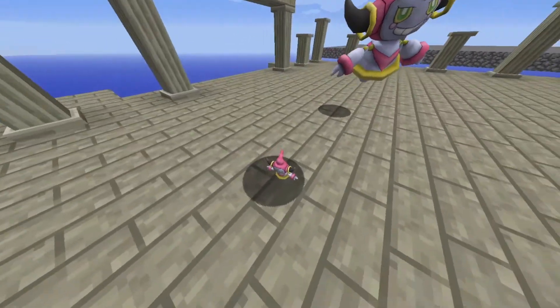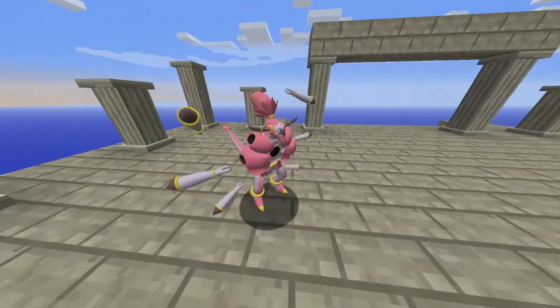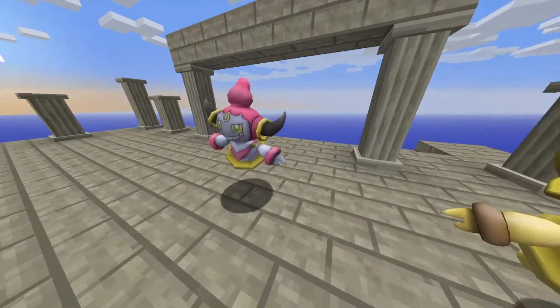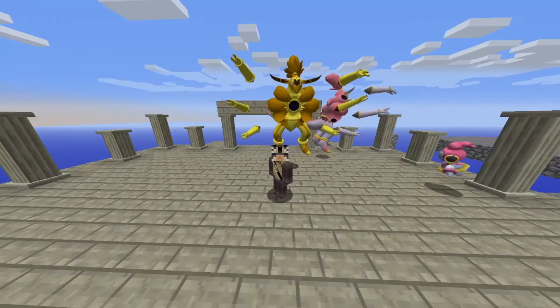And that's already everything you need to know about how to get it, so let's get into the size comparison. Here we have the microscopic, the smallest, and ginormous, the biggest — same again for its unbound form. And now ordinary size: normal and shiny, and the same again for its unbound form.